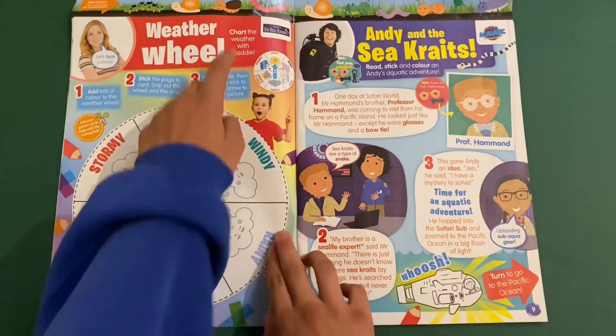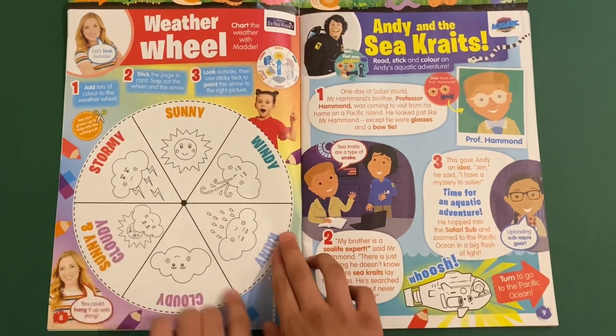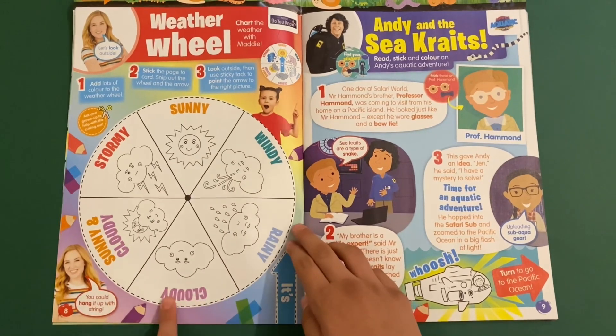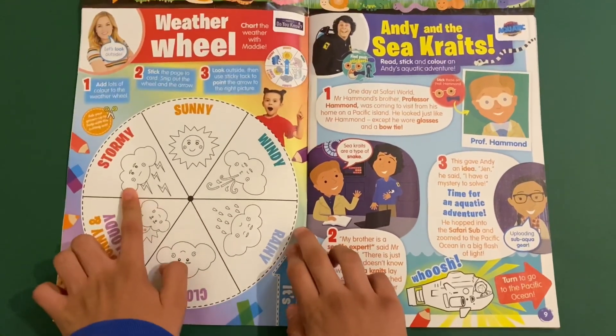Weather wheel with Maddie — chart the weather with Maddie. So you can spin this around and it will land on what weather it is today. So it could be sunny, windy, rainy, cloudy, sunny and cloudy, or stormy.